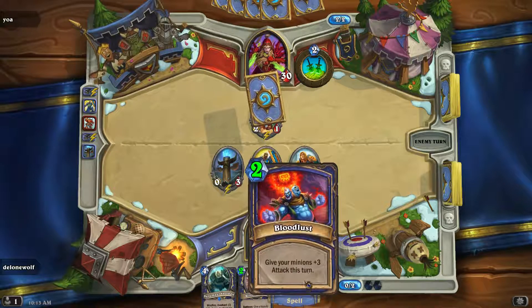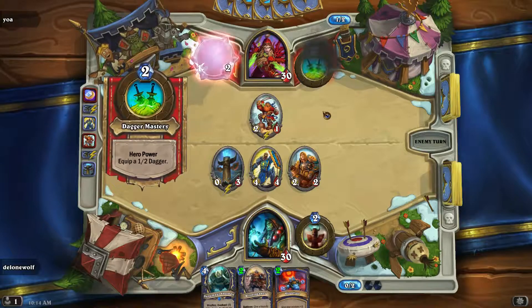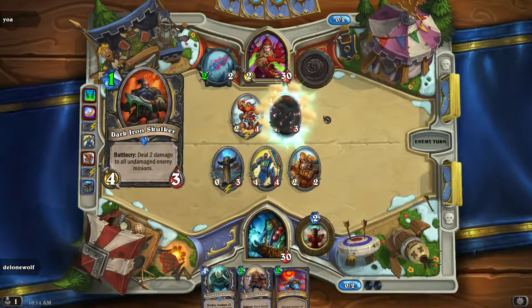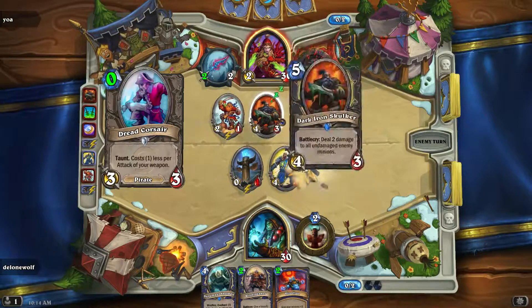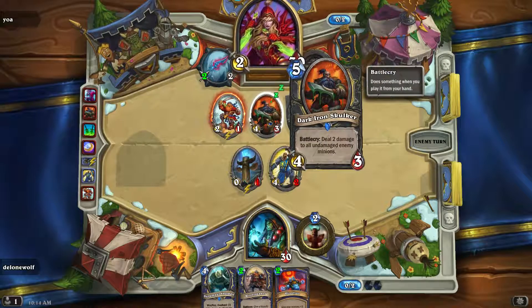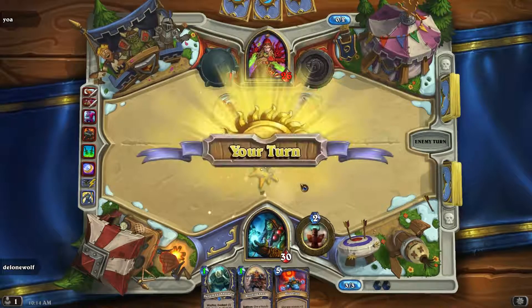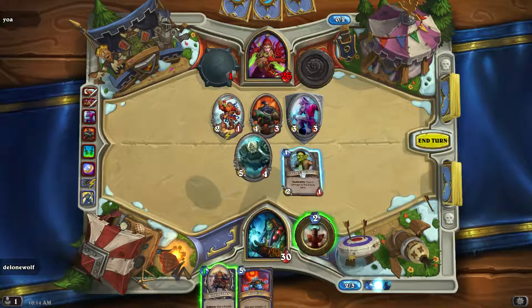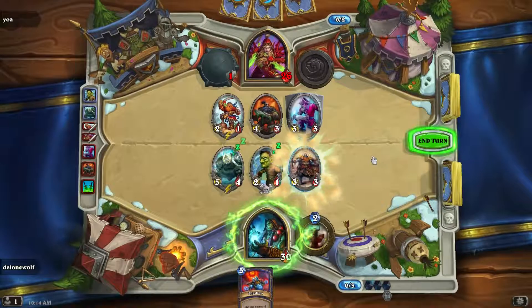This is going to give me 9 extra damage. So out comes a coin - let's hope it's nothing too big. It's actually a knife, so he's going to go after the totem, I think. A Dark Iron Skulker for 1 mana is pretty damn good. Now the totem is taken out. Luckily I can do a bit of a comeback as well. So here comes the Ogre and the Windspeaker as well.